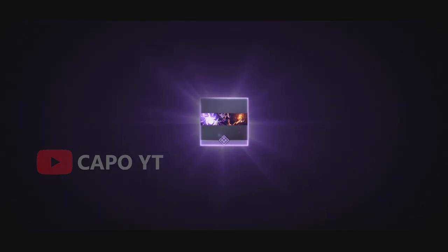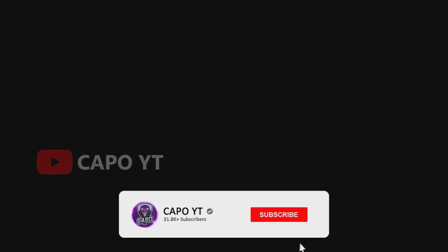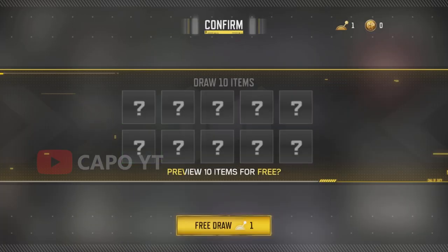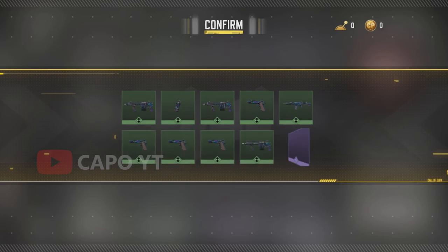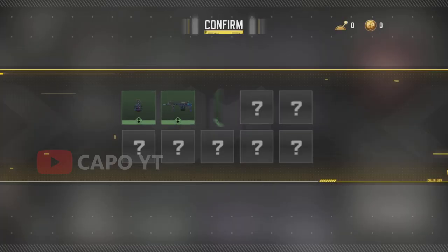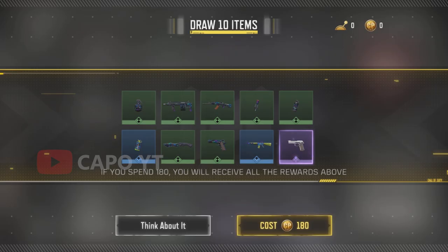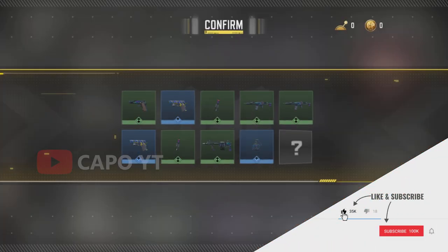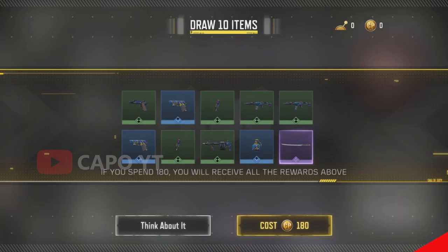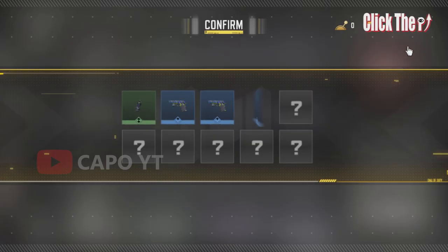Unfortunately the calling card and MW11 have the highest odds, so if you got them as your free 10 pulls don't get disappointed — that's how they made it. They should have made the odds equal for all the epics; that way it would be much more fair and fun. So what did you get as your free 10 pulls? That's the 20th account — type in the comment section what you got!